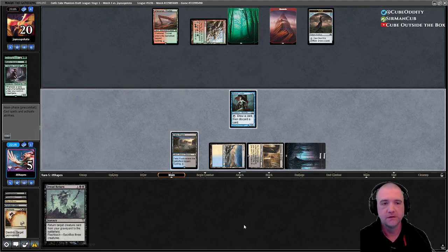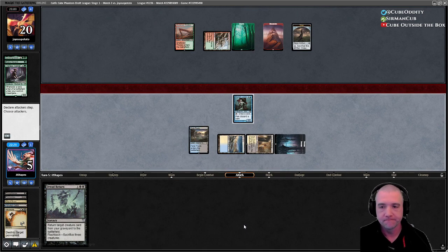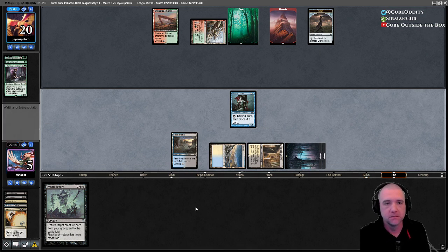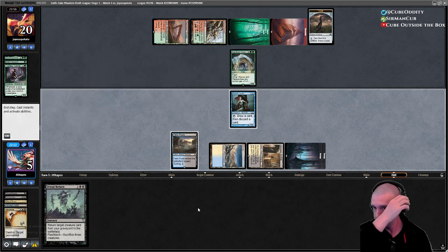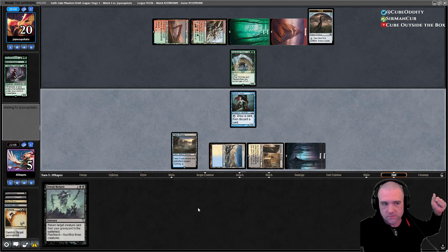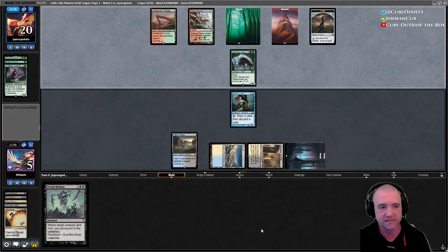Online, cube people don't play aggro. Goblin Guide wheeled when I drafted this. They're playing Night Pack Ambusher — yep, good call. I left this up to block — I should have done that last time.